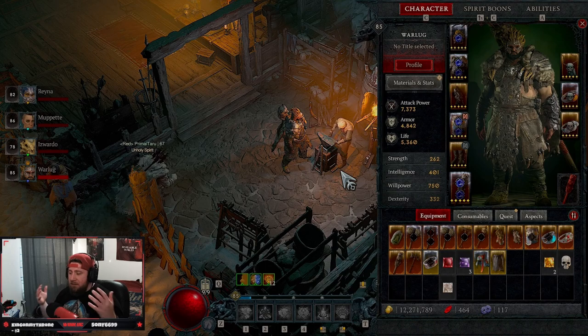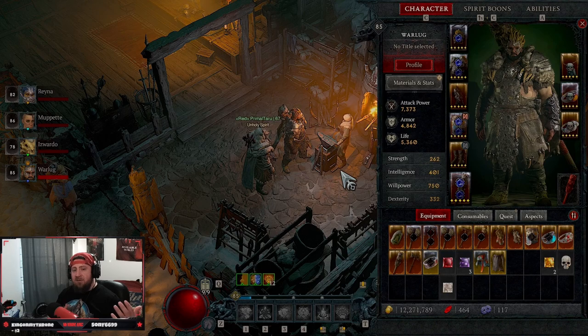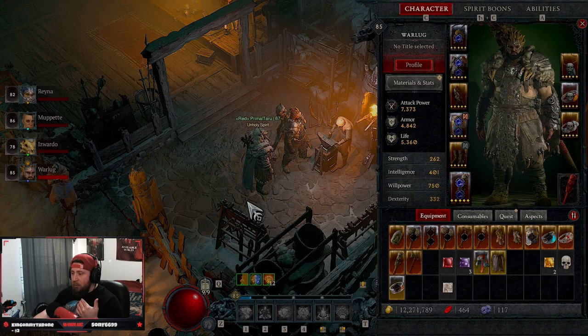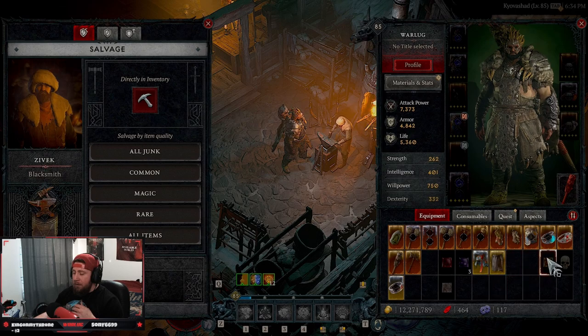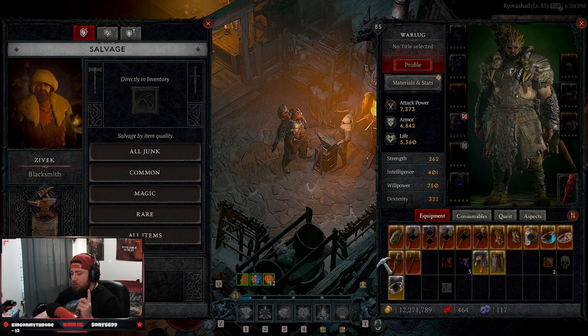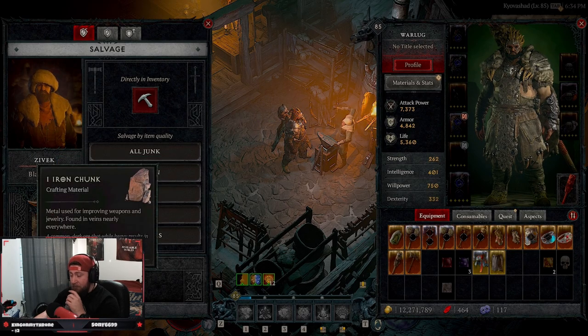Let's talk about salvaging in general, and then selling for money — what gold means and what salvaging means. When you find an item and salvage it, you get a certain amount of resources. When we go to the blacksmith, you can come over here to salvage and you can do them by common items, magic items, rare items, or all items. When you salvage a yellow item you're going to get veiled crystals and iron chunks.